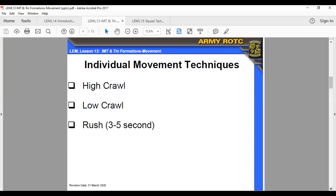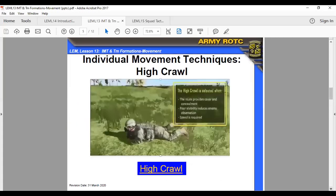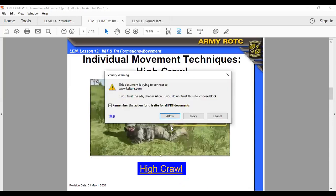Individual movement techniques for a single person: you have the high crawl, low crawl, and a three to five second rush. The high crawl provides cover and concealment, is used when poor visibility reduces enemy observation, and when speed is required.